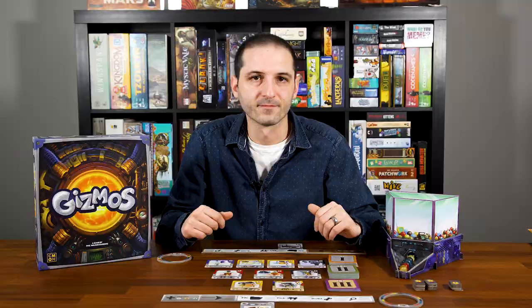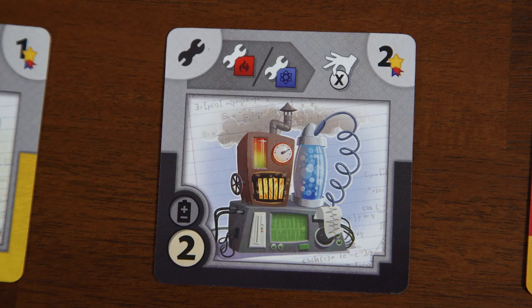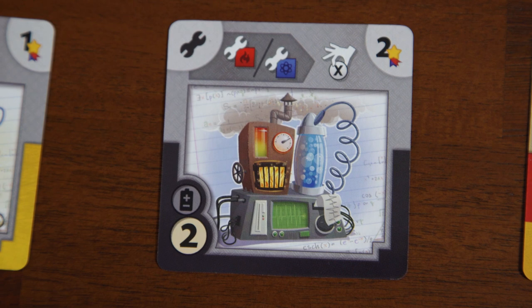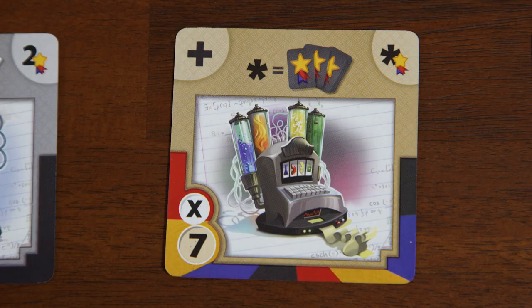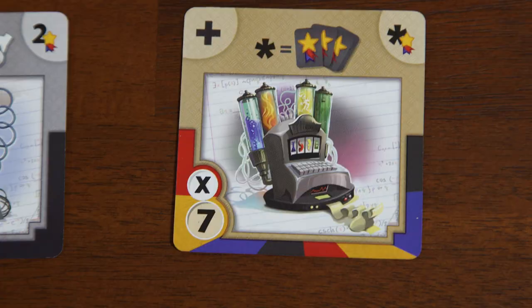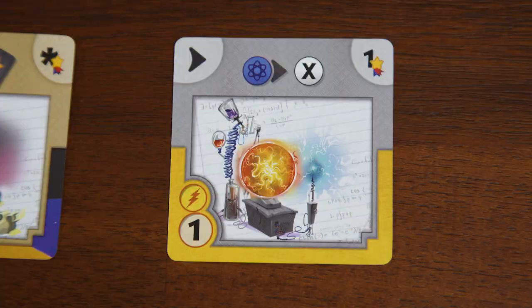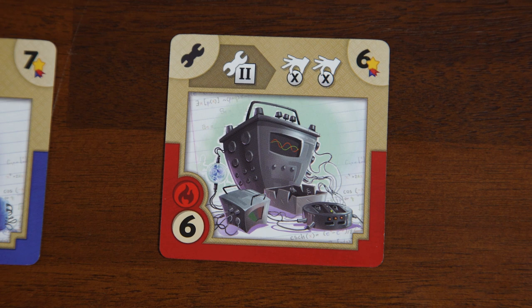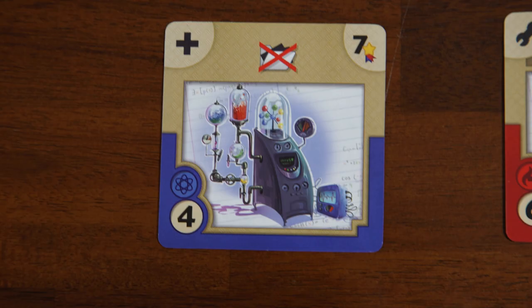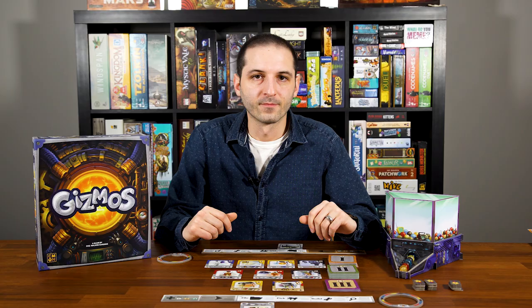Let's look at more Gizmo effect types. Some give you a victory point token whenever you build a certain color Gizmo. Others let you pick an energy of your choice when you build a red or blue Gizmo. Some Gizmos don't have active effects but affect endgame scoring — for example, one gives points for every victory point token you have, so 7 tokens would also be worth 7 points. Converters can change energy into more of the same type or a different type — for example, converting atomic into any energy symbolized by an X. A build icon with a number means the effect triggers when you build a Gizmo of that level. There are also negators, which invalidate a certain action — for example, preventing you from ever performing a file action again. A reference sheet is included for all other effects.